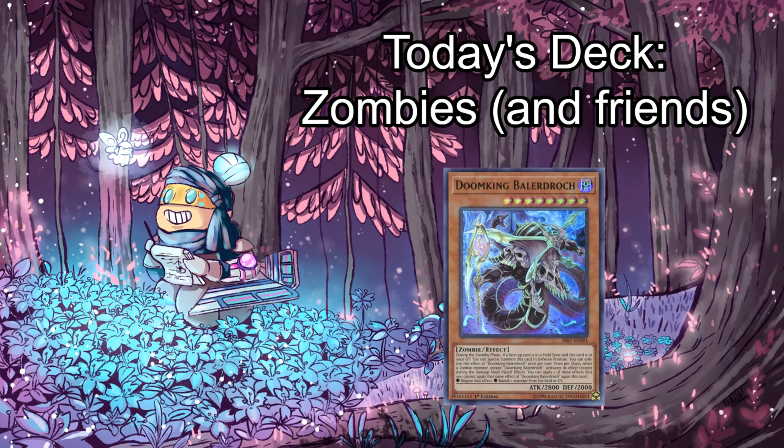Hey everybody, Joseph Rothschild here, aka MBT. Back again with another episode of Ten-Minute Testing. Today we're playing a spooky deck full of interesting and underrepresented fan-favorite monsters, all of which are eclipsed by the three or four hyper-consistent Azathot setup tools dominating the deck building of rogue archetypes format-wide. I urge you to squint at the following list and pretend it's 2016 and we're playing Synchro Zombies. I present: Zombies and Friends.